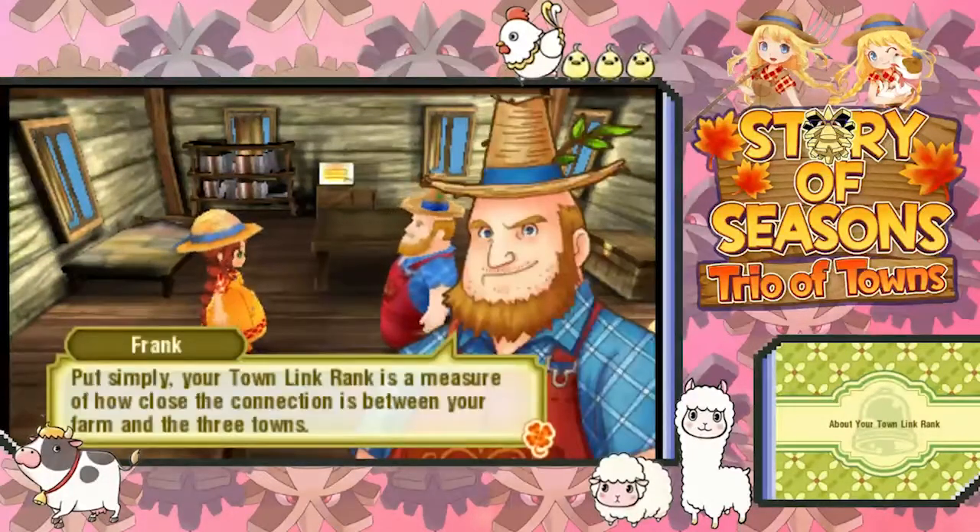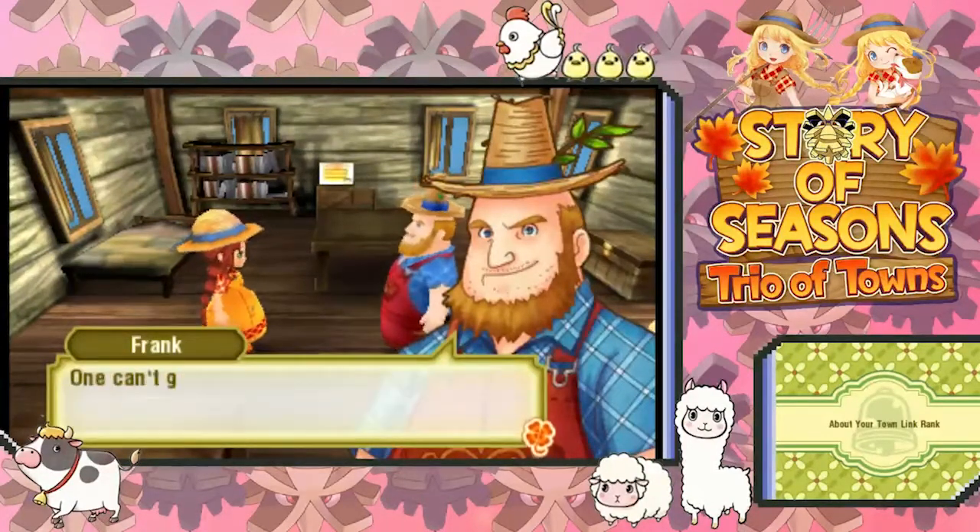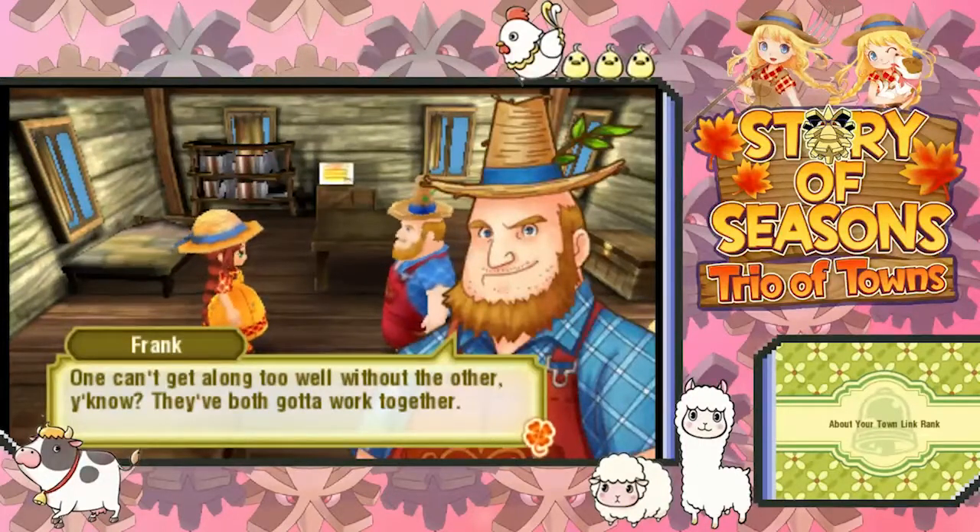What could that be? Put simply, your town link rank is a measure of how many people like you in all three towns. Farm, produce, crops, and other stuff to sell to towns and talking to people all the time, giving them gifts and winning their affection.